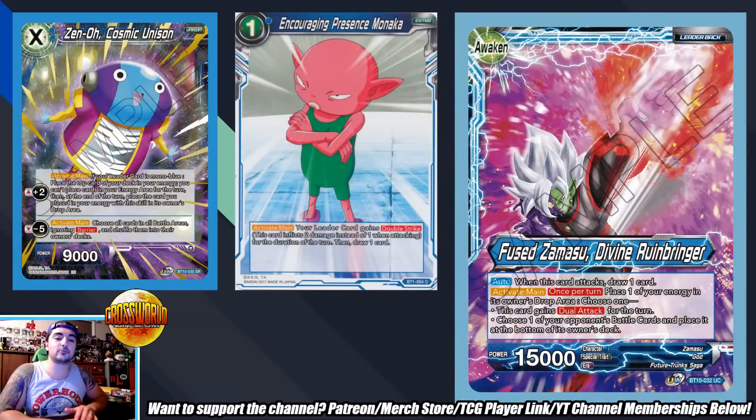Next up is Fused Zamasu: Divine Rune Bringer, the Set 10 Zamasu leader. It's fair to say this leader has moved to the rogue spot — I don't see it doing too much at tournaments, but I don't think people are playing the right build. I'm not talking about the Tragedy Overground version; this leader is actually a unison destroyer in and of himself as long as you build the deck properly. The build I'm discussing plays a lot of low-to-the-ground fast stuff.